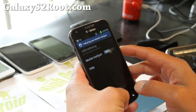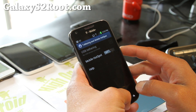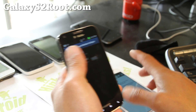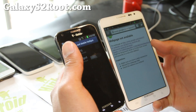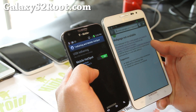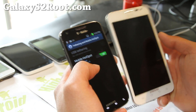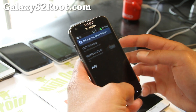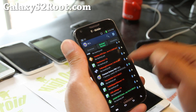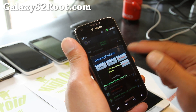I'll turn it off for now. Maybe it wasn't even working — let me try that again. It's not even connecting. But let me show you how to do it. Go back to Titanium Backup, and find tethering provision — simply freeze it.